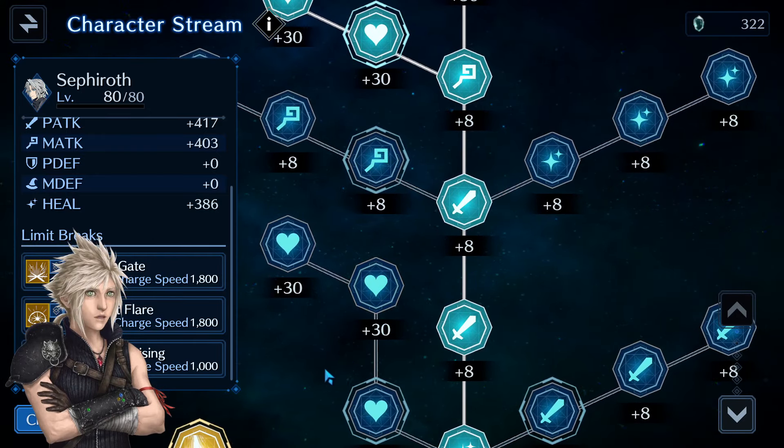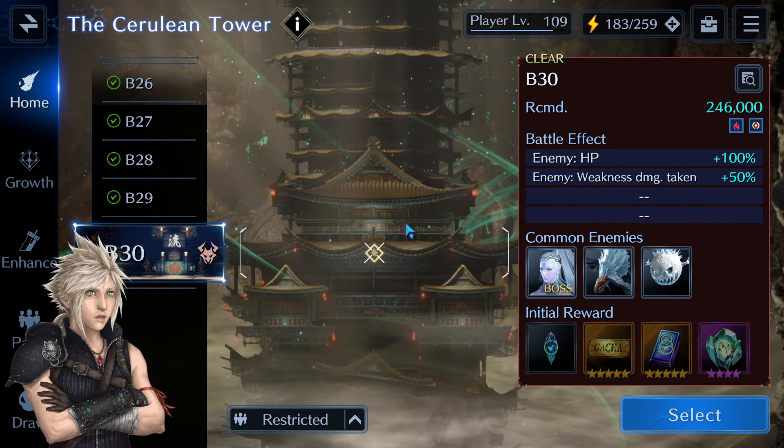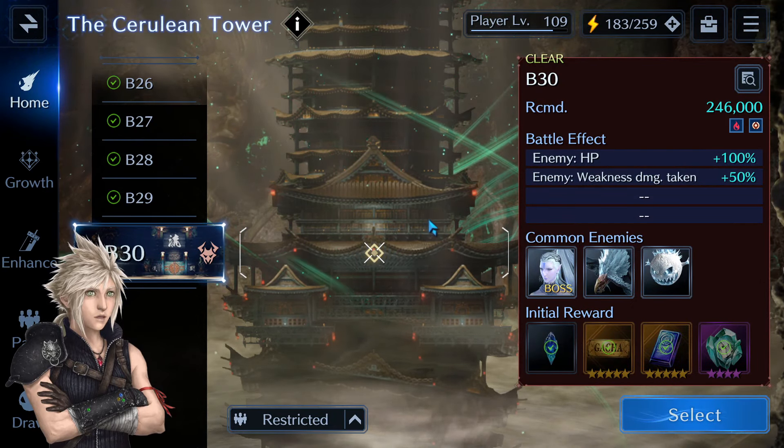Where do we get those noble memories? Those new coliseum towers. In each of them you get noble character memories, meaning if you clear all three of those towers you'll get the exact amount of noble memories you need to max out every character. I already did two of those towers and I am glad that these towers are not overly difficult.